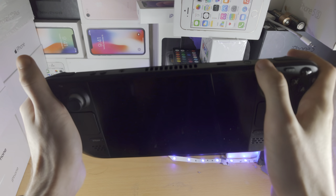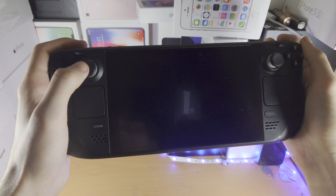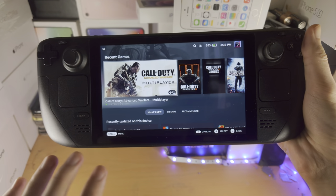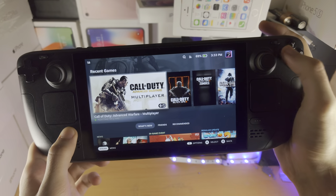Now we're going to turn the Steam Deck back on, and after it's turned on we need to go into either the desktop mode or a game and things should work. After the restart you'll be brought to gaming mode, but you can't activate the keyboard in gaming mode.